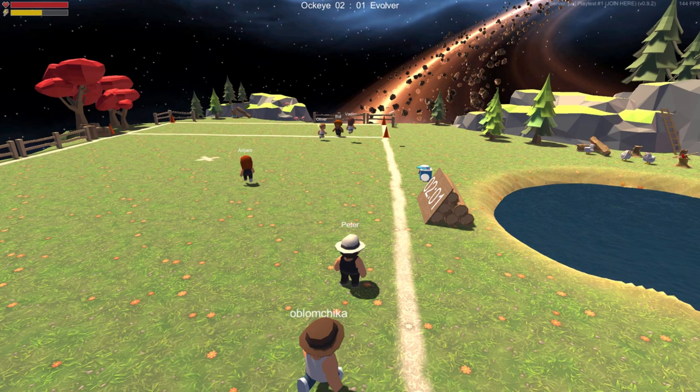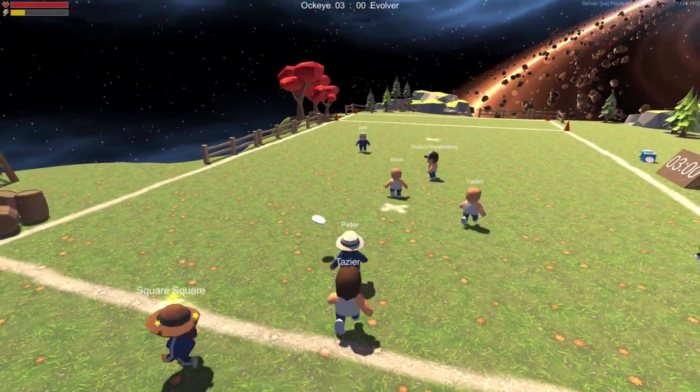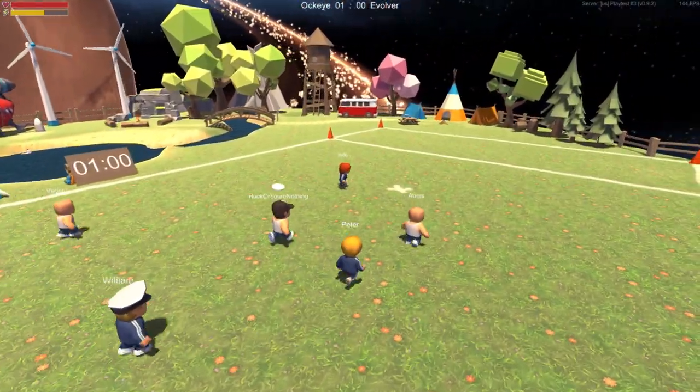Hold left-click for a quarter second to bend the Frisbee left, hold right-click to bend it right, or just click to throw straight. The Frisbee stays locked on your target, and while it seems kind of goofy at first, it does help to be very accessible and simple.